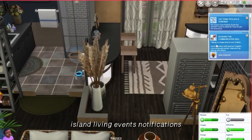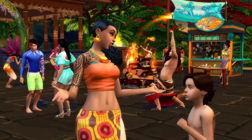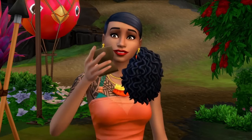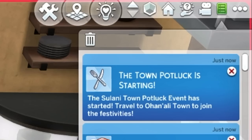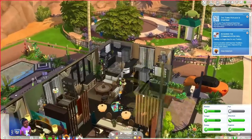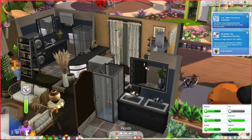Another valuable mod I use is Island Notifications. Originally if you have the Island Living pack you would not be notified if there was a potluck, a competition, or any type of island event — you just had to look around and see it happening. But here the notification states the Sulani Town Potluck event has started: travel to Ohanaly Town to join the festivities. Regardless of whether we live in Oasis Springs, Willow Creek, or on the island of Sulani, we'll be notified and can travel there.